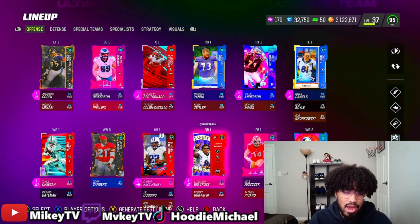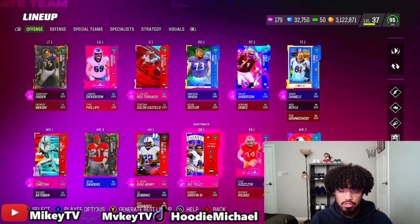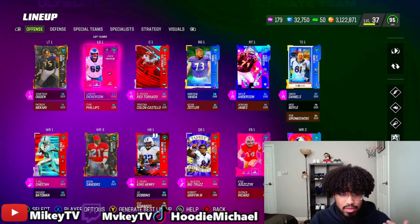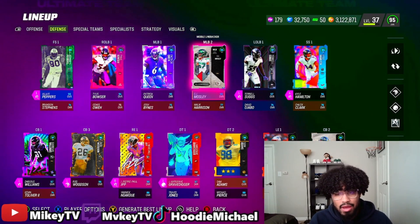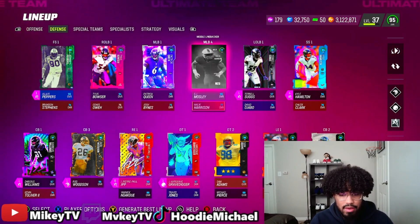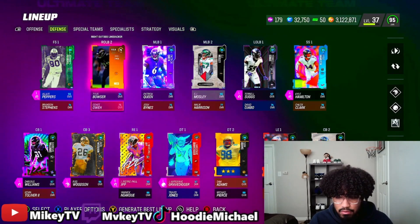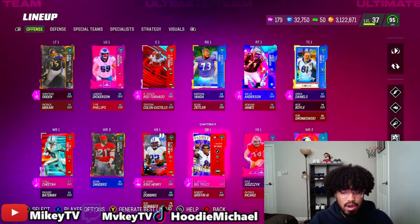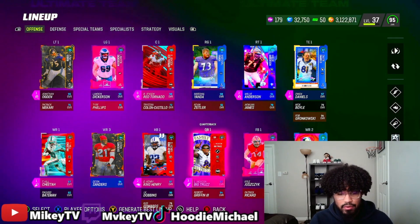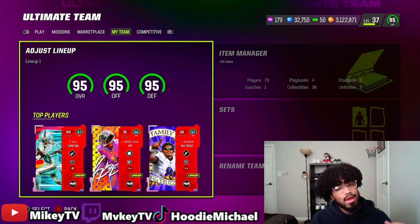If you see positions on my team that aren't Ravens, it's because my theme team is already at 51 out of 50. I don't need every position to be a Raven. I have Tyreek Hill, Derrick Henry, the Eagles left guard Landon Dickerson, Julius Peppers, and Hard Grave on defense. If a better player is available at a position, I'm going to use them.